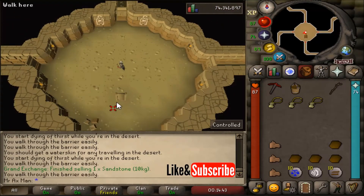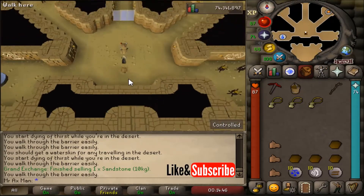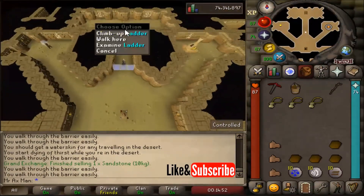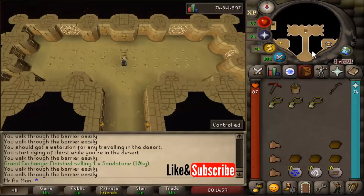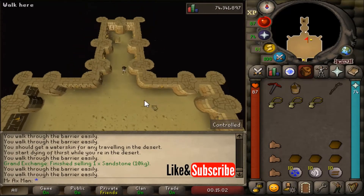Now go ahead and climb up the ladder, then run north and pass through the magic barrier. Run north some more and climb up another ladder. Then run south and here is where Lazm is located.